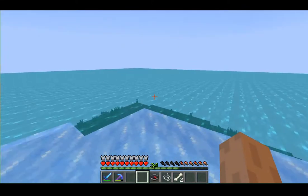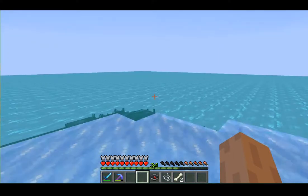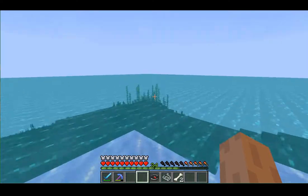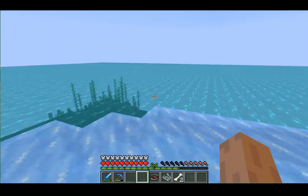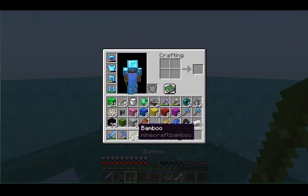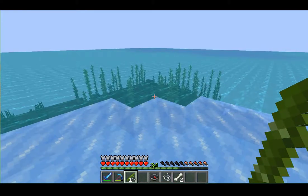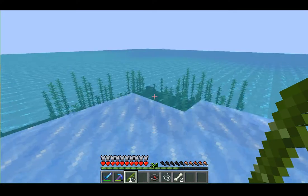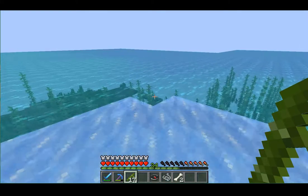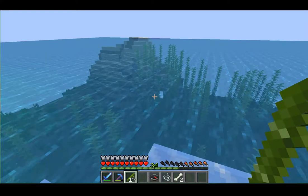It's laggy but hopefully the frames per second are okay, so that's pretty good. We're just looking for pandas. We found bamboo in a sunken ship which is pretty good — you can make a lot of useful stuff out of it like sticks and scaffolding, which is useful for building. But you can't make an artificial biome — I mean, this isn't Terraria.